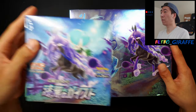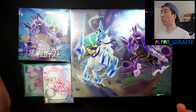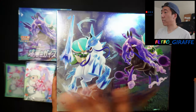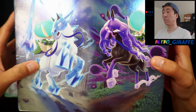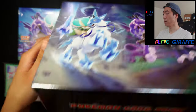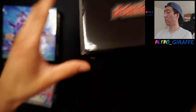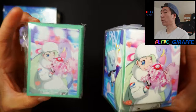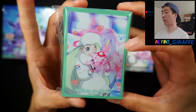For this video, as you can see, we will be opening up the Jet Black Spirit or the Jet Black Poltergeist booster box. We did get this special edition box. It has this glossy sheen to it with the artwork of both Glastrier and also Spectrier, and also Calyrex riding the top. We have Pokemon card game, the energies, and the little symbols on the side.